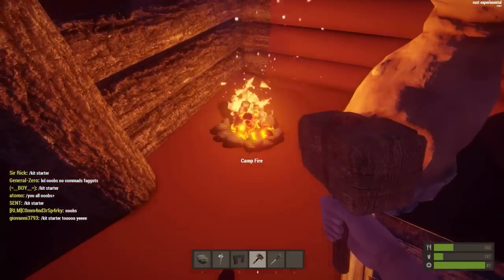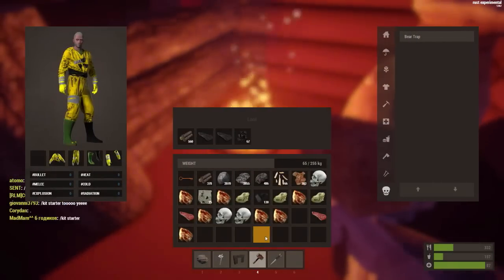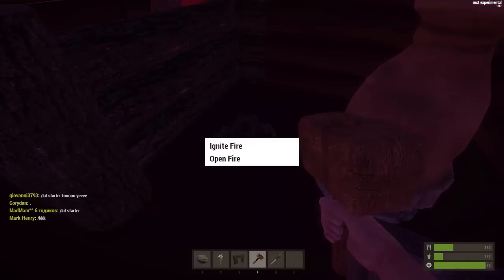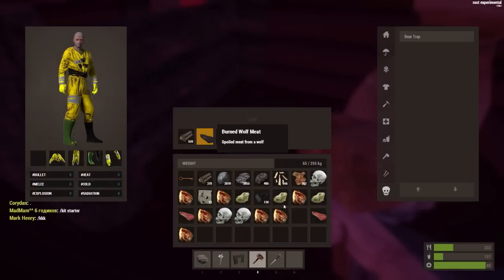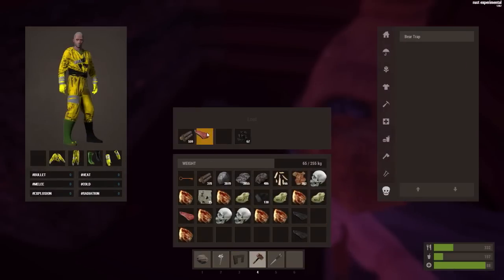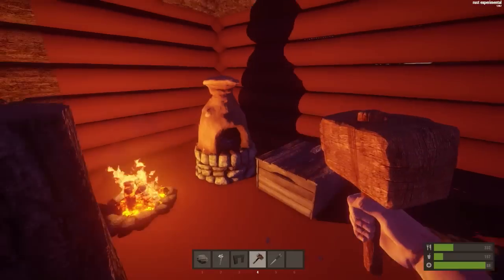Our meat is burnt — I completely forgot about it. Let me extinguish and open the fire again. I'm really bad at cooking as you can probably tell. Put the meat in — we haven't got much so we need it. We've got human meat which is cool.